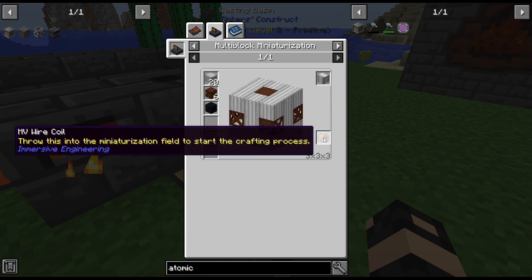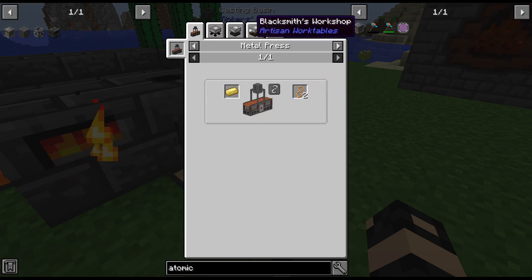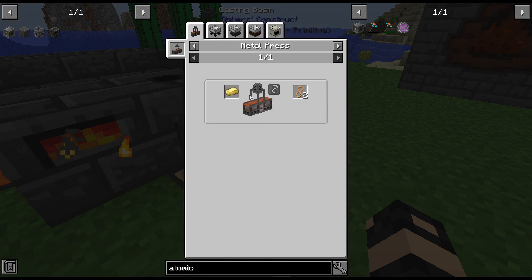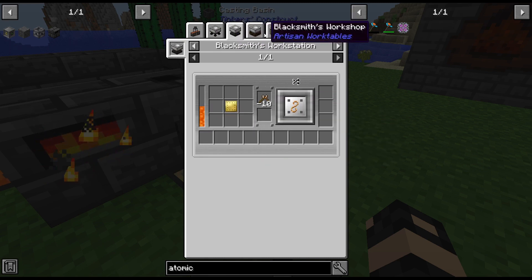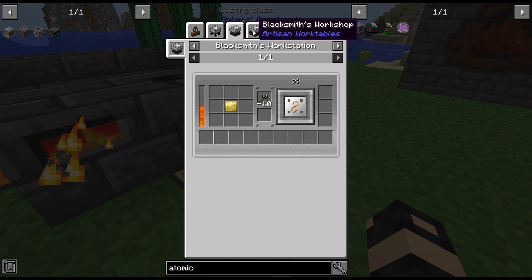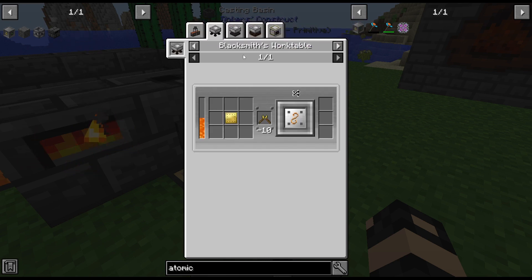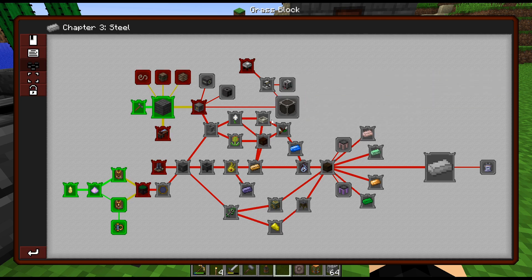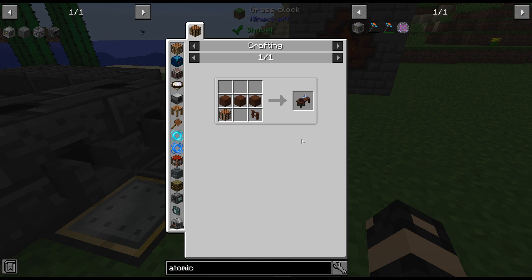What are we looking at here? Electrum. Do we actually need... hmm. It looks like there's a Blacksmith's Work Table, Blacksmith's Work Station, Blacksmith's Workshop — I didn't know there were multiple layers. That lathe, obviously, we're not getting. Metal press, I doubt we're getting at the moment. So is the Blacksmith table kind of what we need? We might be able to do wires in here — I don't remember though.